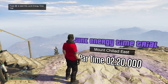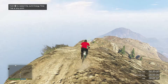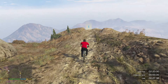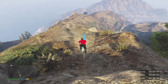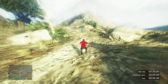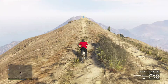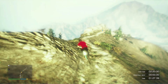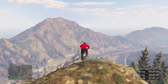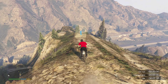I saved the worst for last, which was the Junk Energy bike time trial, as this one started from the very top of Mount Chiliad. But with some well-timed boosts and an immense amount of skill, I completed it in 2 minutes and 13 seconds and earned another 52,000.